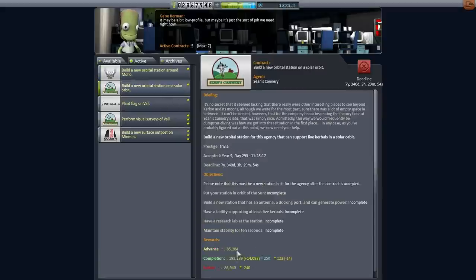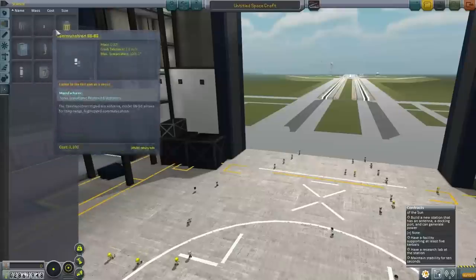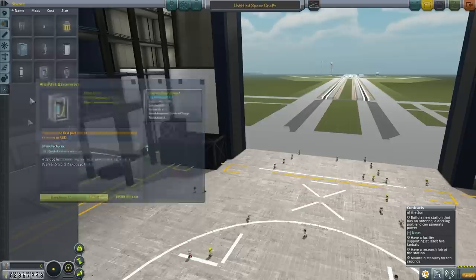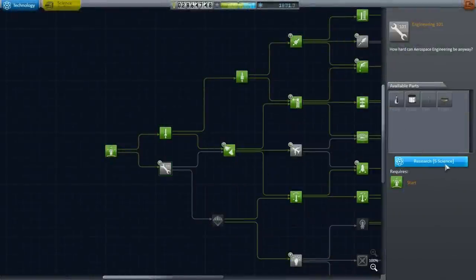We'll try to fill this contract without using more funds than we got for the advance. Let me head to the VAB and try to build this up. It doesn't acknowledge some of the parts that we've unlocked. We definitely unlocked Mystery Goo before. Let me go to the R&D center - things have gotten a little complicated. Looks like we're going to have to spend some money and some science to clean this all up. We should have had all these unlocked.